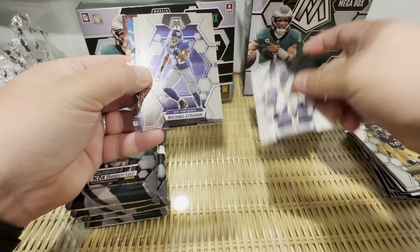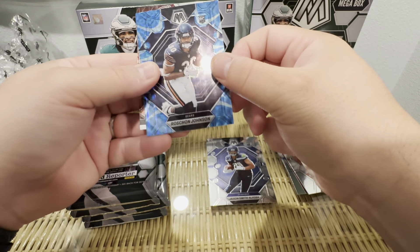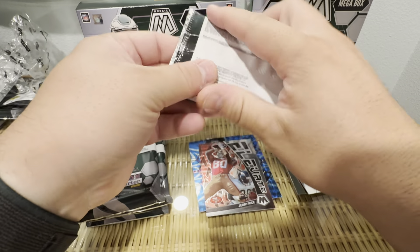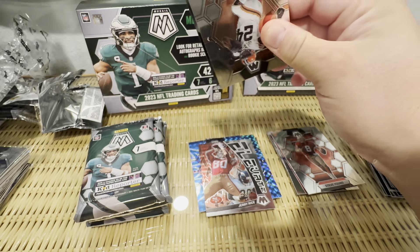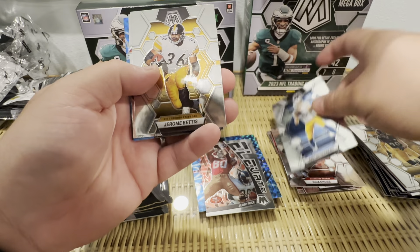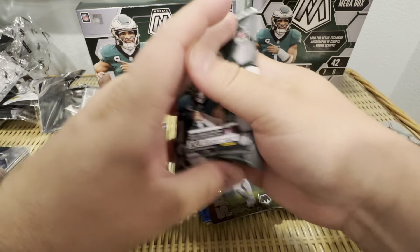We've got the blues — we've got Russell Wilson, Michael Strahan, Steve Young, Jackson Smith-Njigba, Roshan Johnson — maybe he can get some play time, I think he's hurt actually — Terry McLaurin, Scary Terry, and Jerry Rice. Got our two reactives: Nick Chubb, Justin Herbert, Jerome Bennis, Michael Wilson, Brice Hall, Dalvin Cook, and Tyreek Hill.